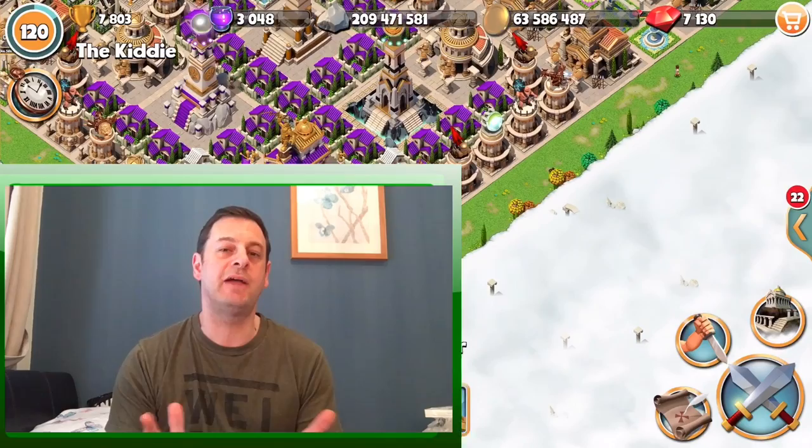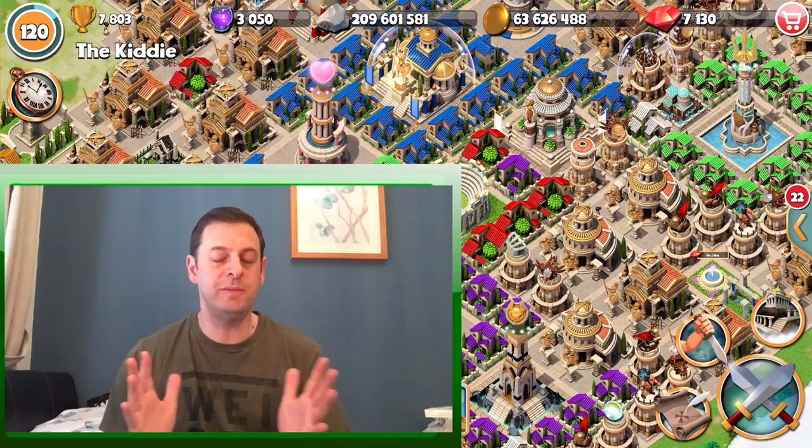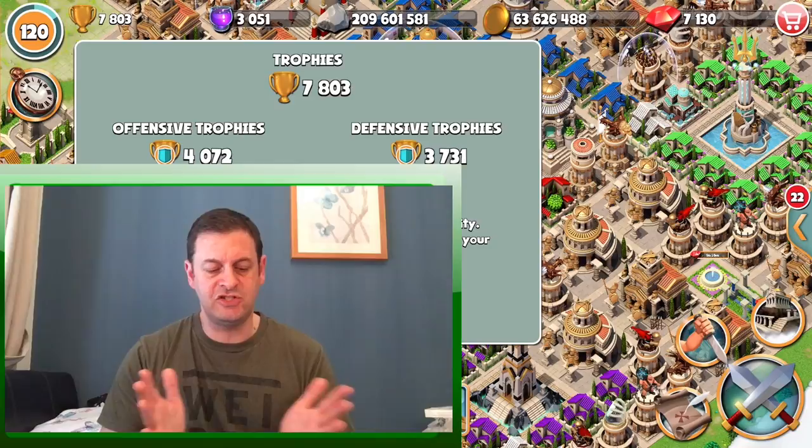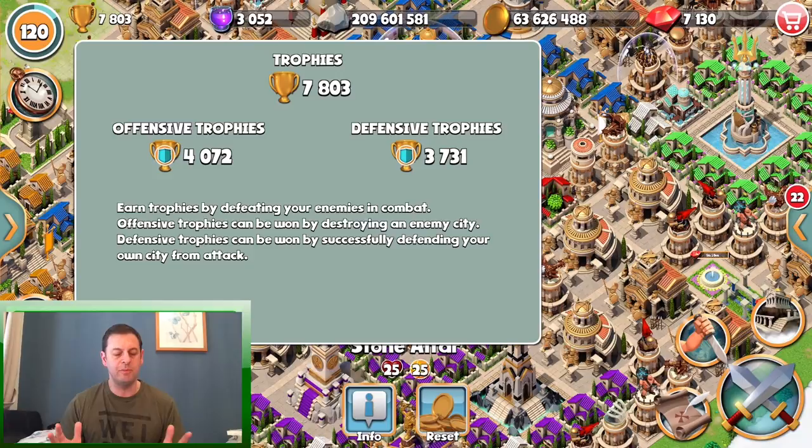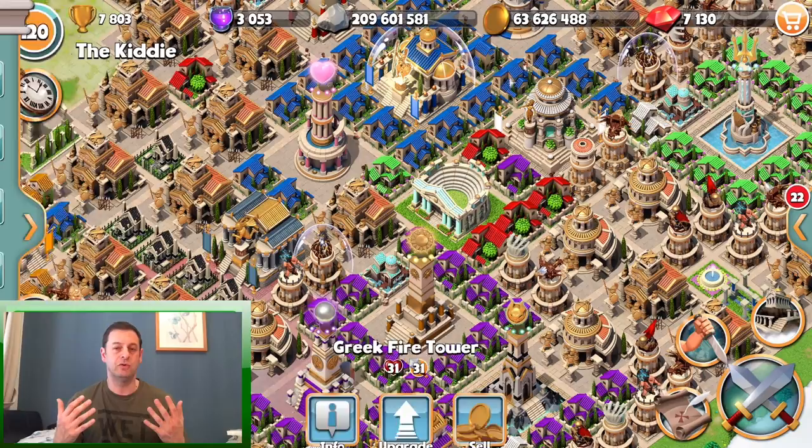What is going on guys, it's Kili here and welcome back to another one of my videos. Today we're gonna be looking at Gods of Olympus, going through base design, environmental suggestions, and hero suggestions. Make sure that you share this video with anyone in your alliance, as it will hopefully help them build a better base which will ultimately give them more trophies.